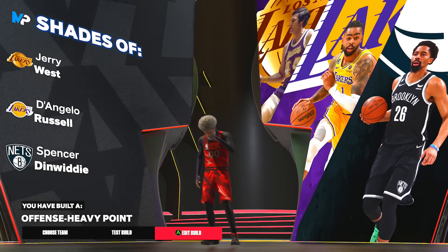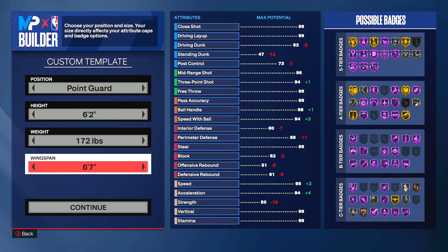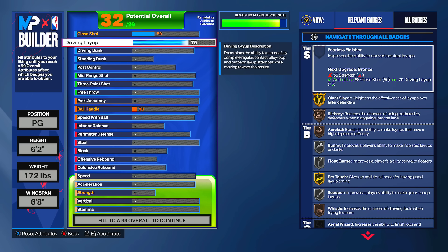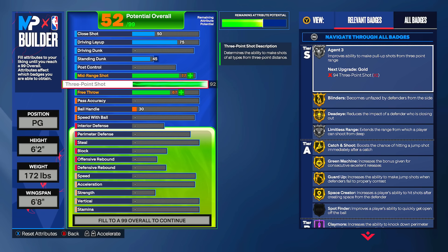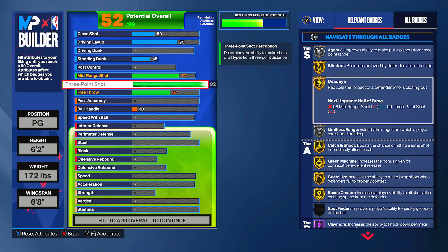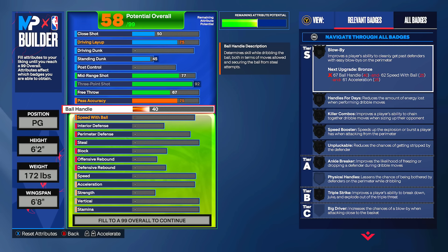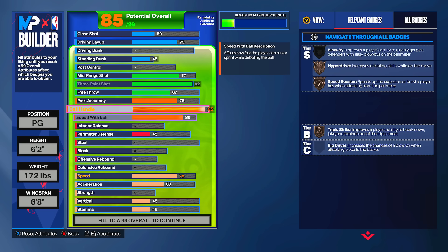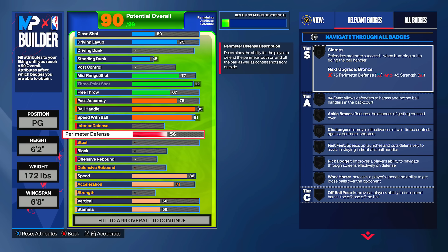The last build is a 6'2" that I was going to make before I made that 6'6". Use these builds as a template and adjust to your playstyle. It has 75 driving layup, 45 standing dunk — not touching driving dunk, too expensive — and a 92 three-pointer giving silver agent three and silver limitless. Pass accuracy goes to 75. Ball handle goes up to 95, and 91 speed with ball unlocks Kyrie Irving dribble style, which many consider the best in the game.